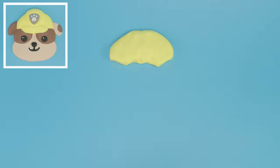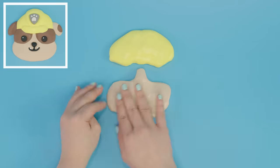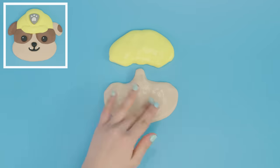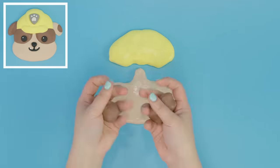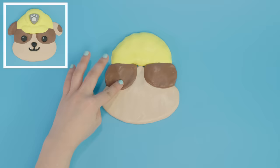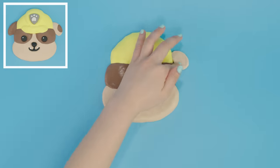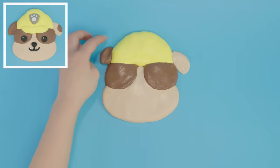First, we'll start with his yellow hat. Then we'll make his chin and the rest of his fur. Now, let's do his little ears — first his right ear, then his left.